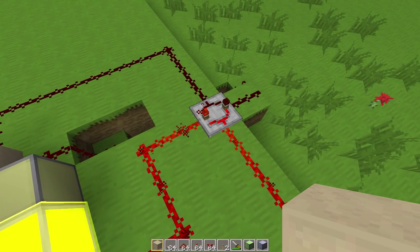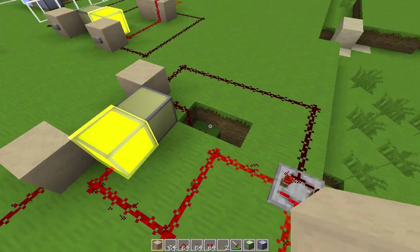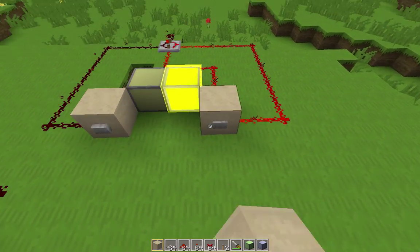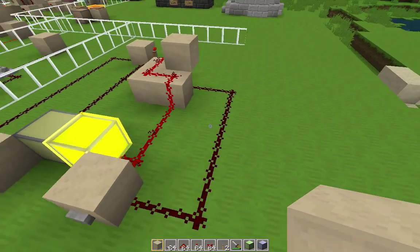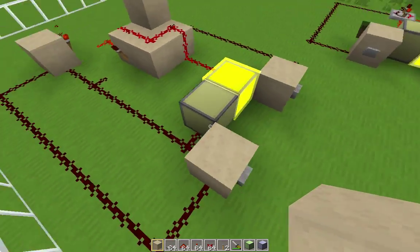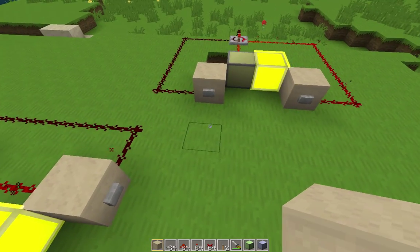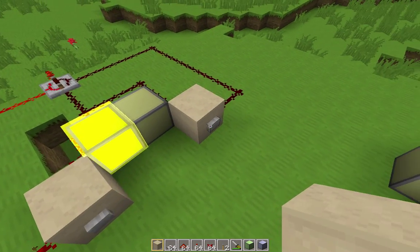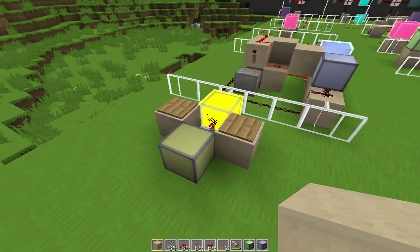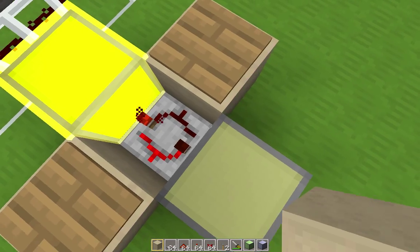Now we start to see some of the more interesting single block circuits from RedPower. This is an RS latch, or an RS NOR latch if you prefer. It only costs about 9 redstone to craft, so it's actually pretty economical. The RedPower RS latch works basically the same way a normal redstone latch works. And it even burns out if both inputs are on at the same time, so watch out. I've built a compact RS latch circuit over here as well, just to show how small it can be.